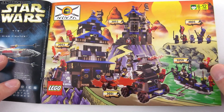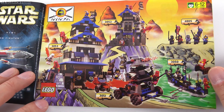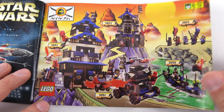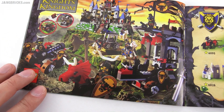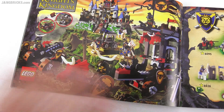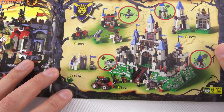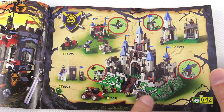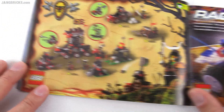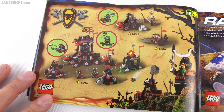Ninja — not Ninjago, just Ninja. Kind of an extension off the castle theme, going into a slightly different culture. And then here we have Knight's Kingdom, which was the castle theme of the time. That's just showing the individual sets that were available. I personally didn't like these raised baseplates — I think some of them were cool, but some of them just looked too non-Lego-y to me. These were good — a nice little range of the Marauders.